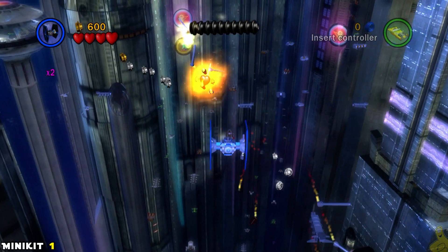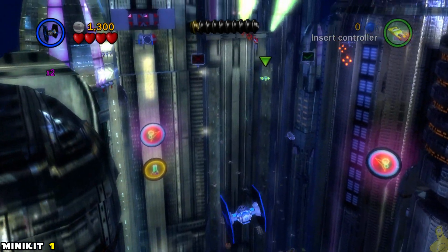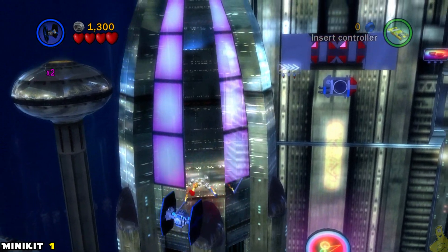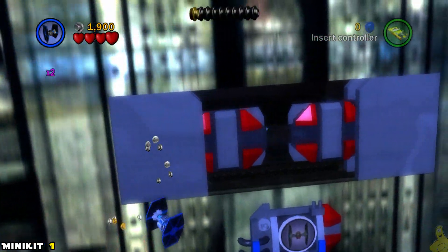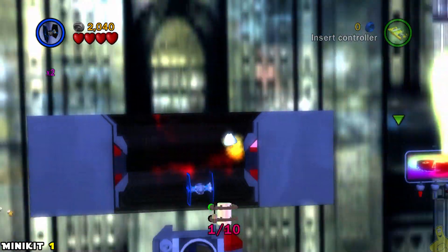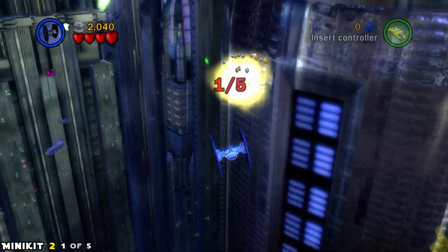Mini kit one - pretty easy. We're going to head over to the back left side from where we start. There's actually going to be the first of two TIE Fighter doors in this level. We're going to take this one on now, swoop in there, and grab that mini kit.